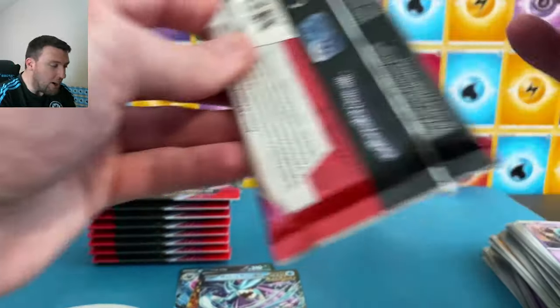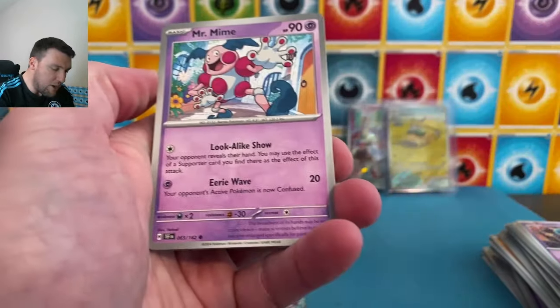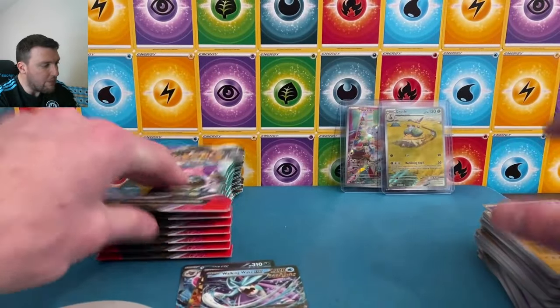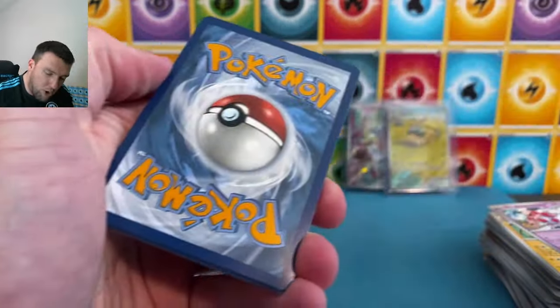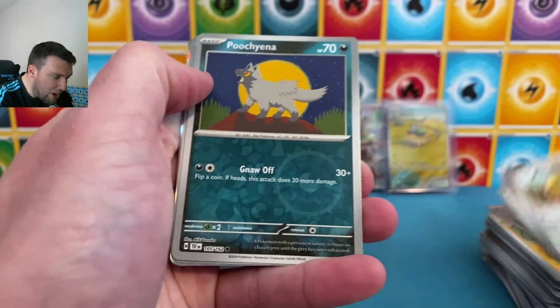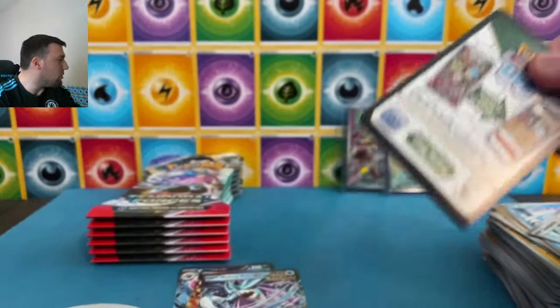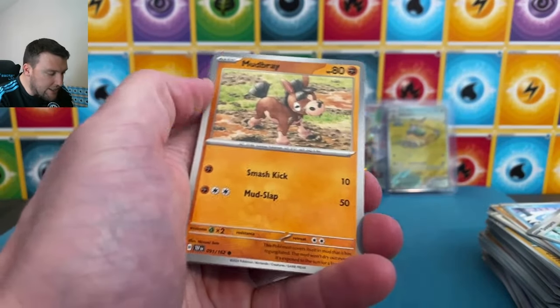Potential values of these cards I have no idea. With Roaring Moon and Iron Leaves I think those held value as regular EXes for a while because of their playability, so keep that in mind. Knuckleduster, Sawsbuck, Flutter Mane — very cool. Down to our last eight packs or so — let's get a special art rare today! Come on Temporal Forces! Binding Energy, Poochyena, Iron Valiant back there again — just a holographic.